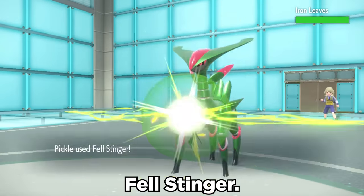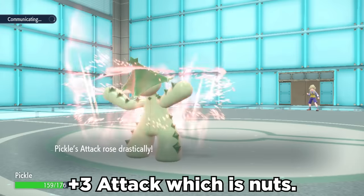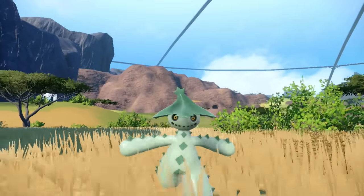The hidden tech is actually Fell Stinger. If you're able to grab a knockout with this, it immediately gives you plus three attack, which is nuts and it's really hard to do. But I think Cacturn's a cool dude and I'm going to try to get this fella to pop off.